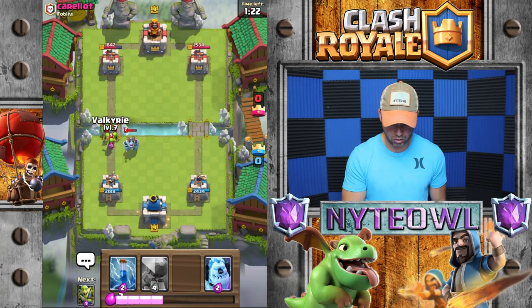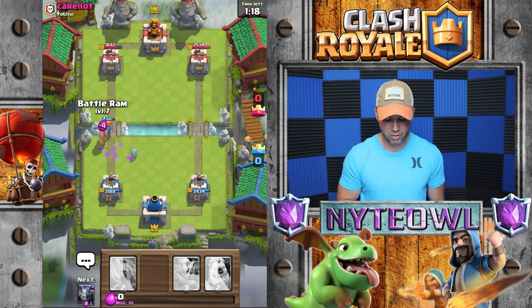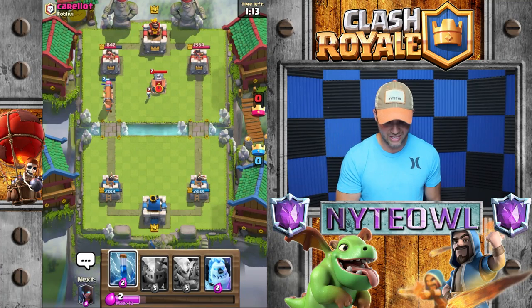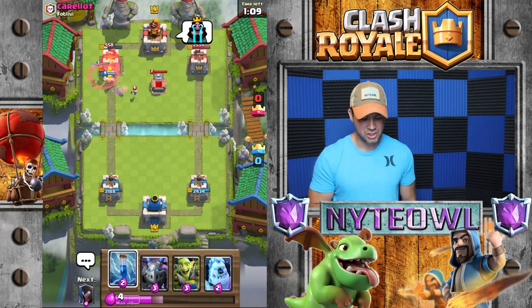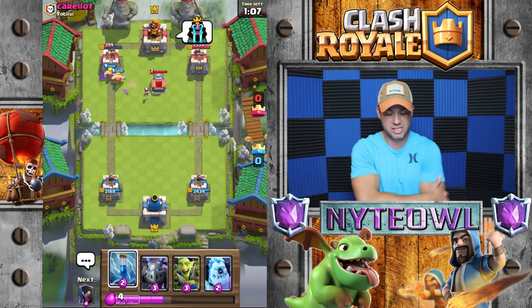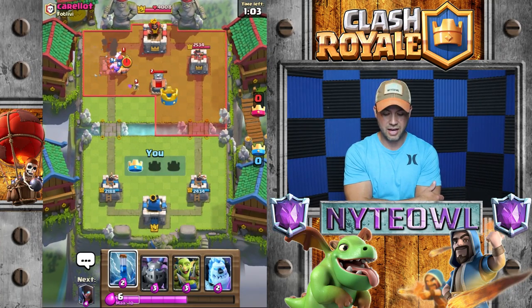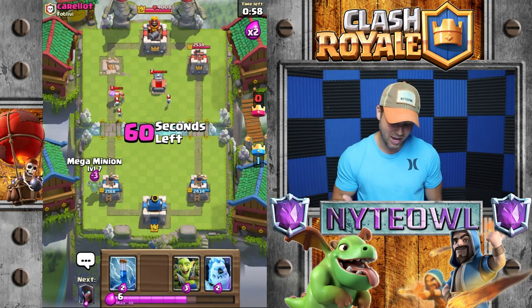Now we're gonna go Battle Ram Valkyrie — drop her right here, boom, and then Battle Ram right behind her. She should do a great job against that tower. Horrible placement on the Tombstone on his part. She kind of held up my Battle Ram for a second there — I've not seen that happen ever. That wasn't good; I did not think that was gonna happen but it happened.